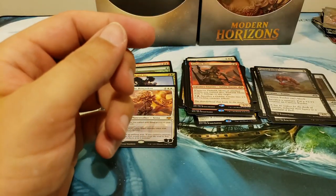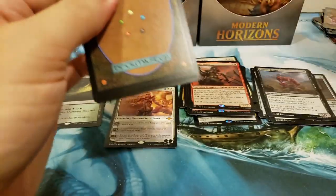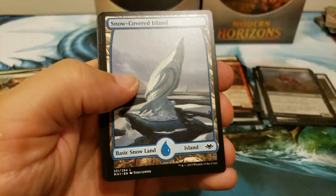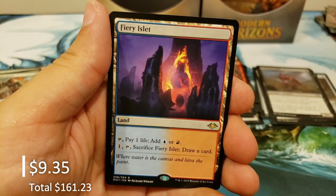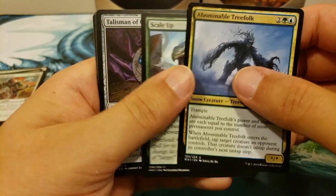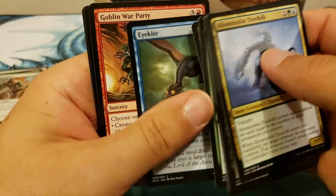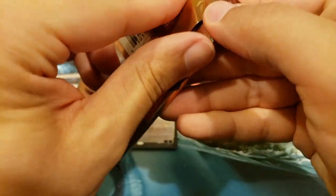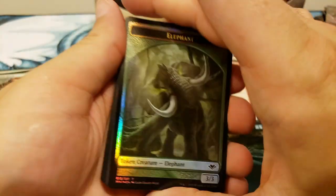Ephemerate, Spell Snuff. Man, you got the big daddy of them all — Wrenn and Six. Let's see if we can get the real big daddy — big daddy Urza. Ooh, Fiery Islet — very nice, another one of the land series! You're up to two of those. Scale Up and a Talisman — both great cards.